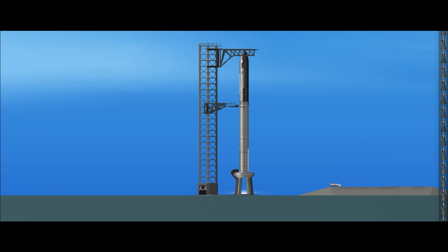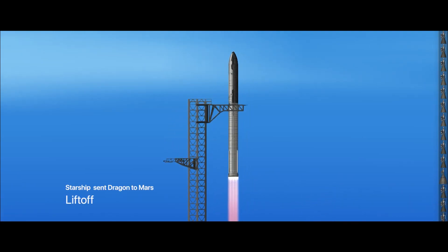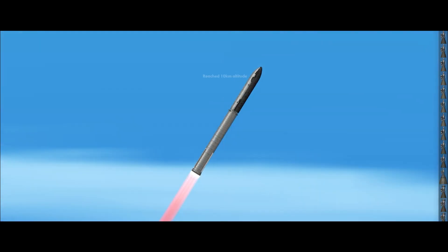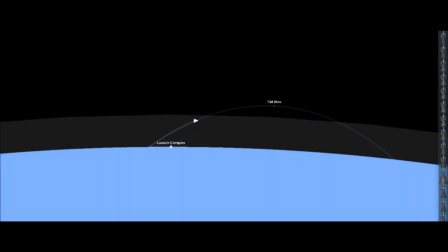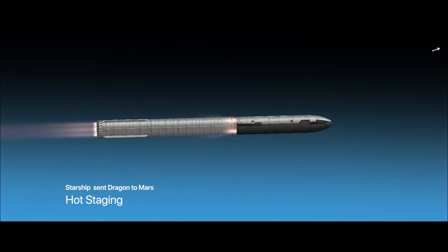Starting from revealing the Starship Deluxe system — and we have a liftoff. The Super Heavy is on 100% throttle. Now about to stage separation. Now is the hot staging.